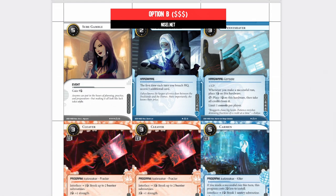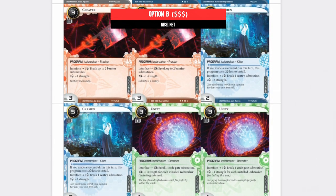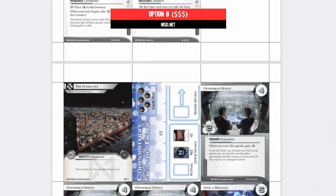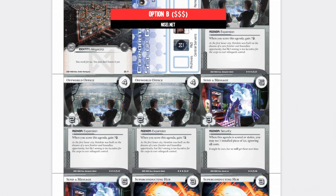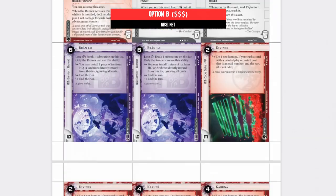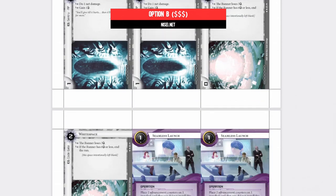I personally opted for print and play, because that gave me an excuse to go head first down the rabbit hole and see how goddamn awesome I could make proxies for card games — a helpful skill, and of course not just for Netrunner. A bunch of trial and error later, and I'm extremely happy with the results. That process is a video for another day, but I'm uber eager to show you that it's a lot easier than you might think making awesome proxies. Watch this space.